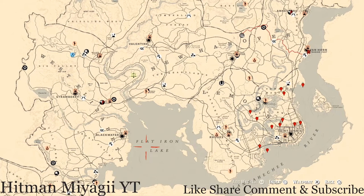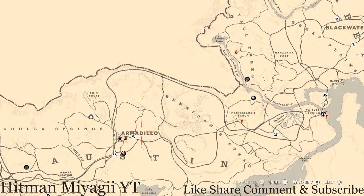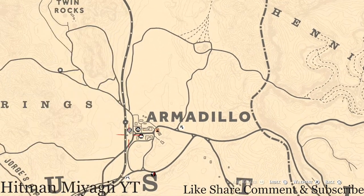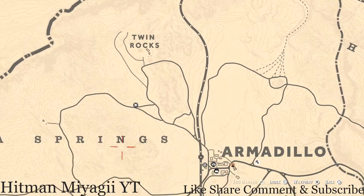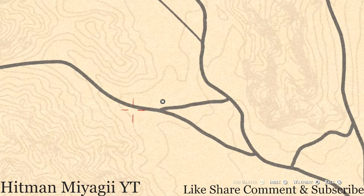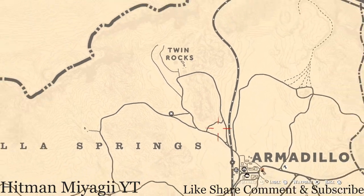First things first, let's get to Madame Nazar's location. Today she's not on the other side of the map — she's down here near Armadillo, right outside Armadillo. I would suggest fast traveling to Armadillo, then going right here to this location right below the word 'Twin Rocks' and above 'Springfields.' She's right here and will be here until 1 a.m. Eastern Standard Time, New York time zone.